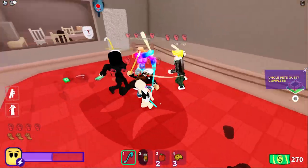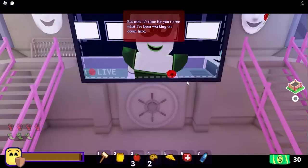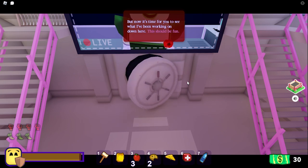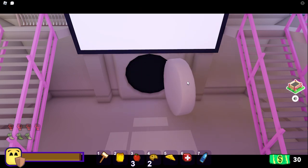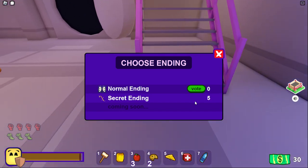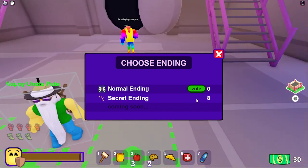Now for the final part, once you do beat Wave 3, you will listen to Scary Larry's broadcast like last time, and now you get the option to vote on which ending you want to pick. Make sure you obviously select the secret ending, and make sure everyone else in your server selects the secret ending, as it is a majority rules kind of thing. And then you'll move through the vault.